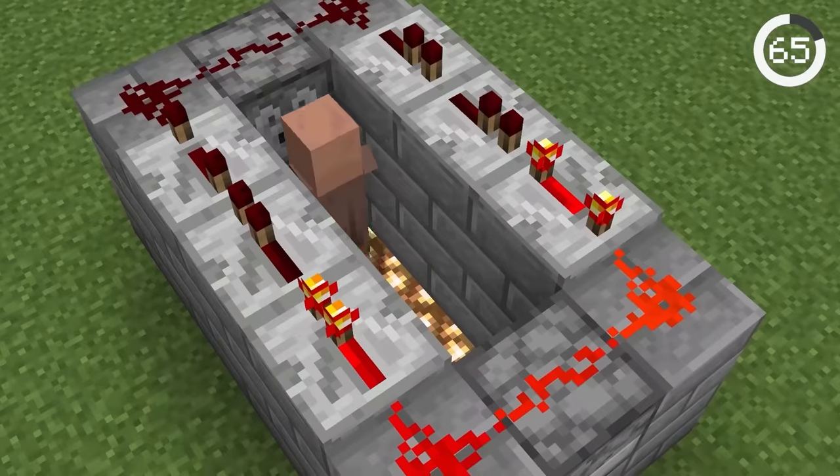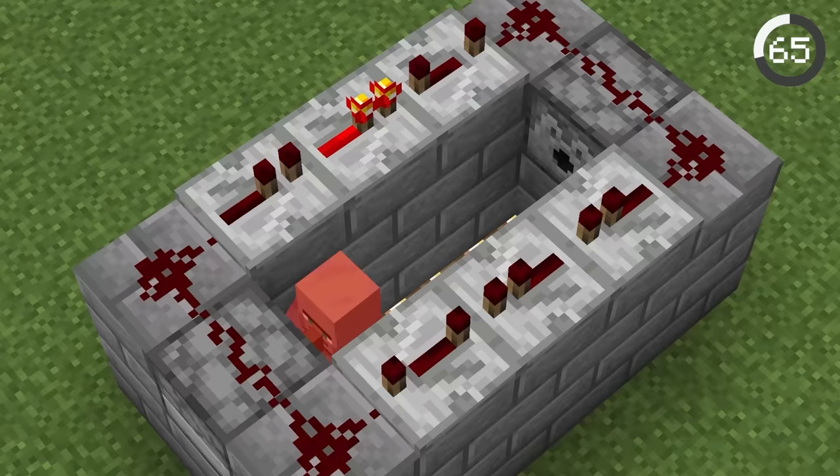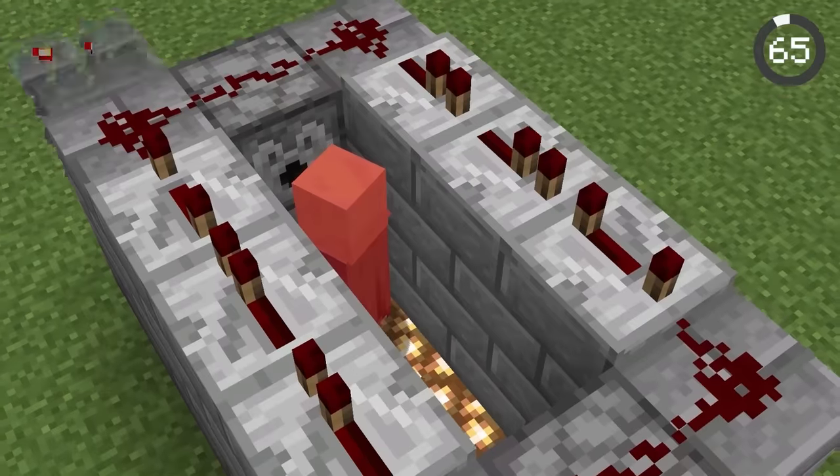There's another nasty contraption: if you fill dispensers with alternating harming and healing potions, the mobs will take damage but never die.